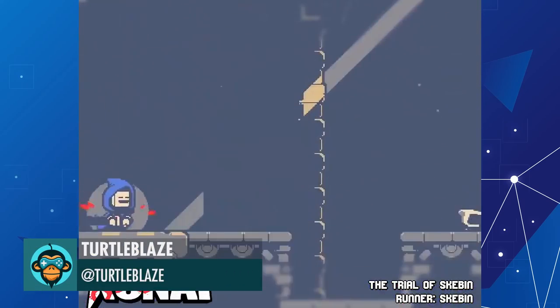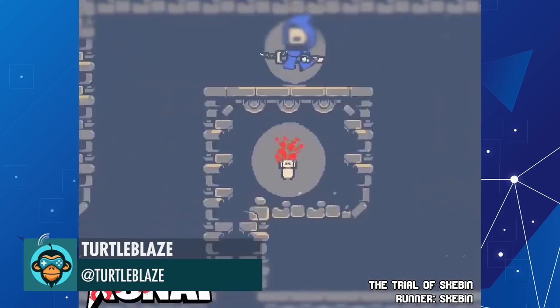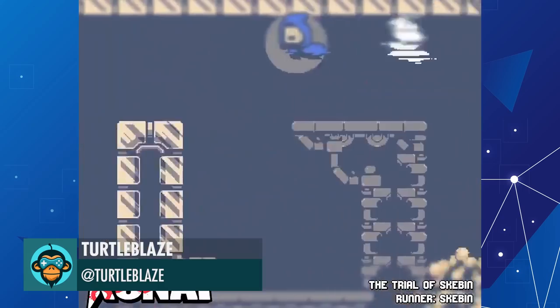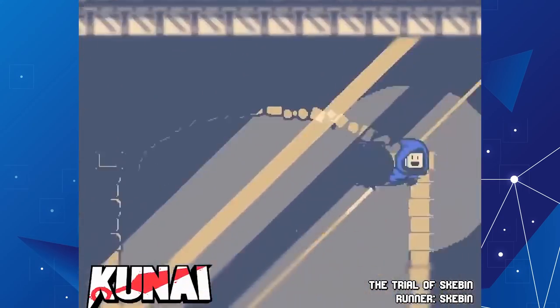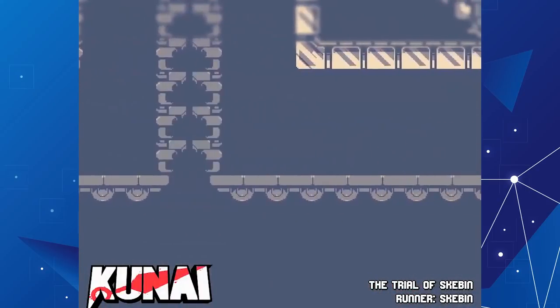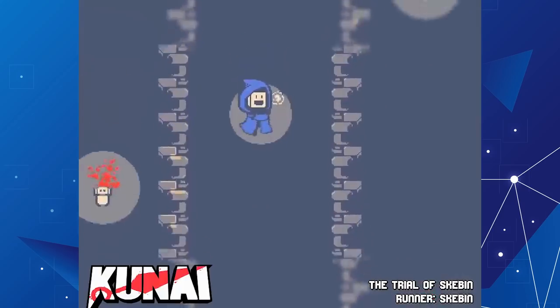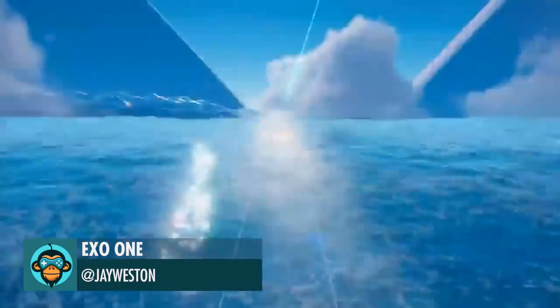Get Kanai now on PC and Switch by TurtleBlaze — the link is below. The final Earth-like planet for EXO-1 by Jay Weston — the link is below.